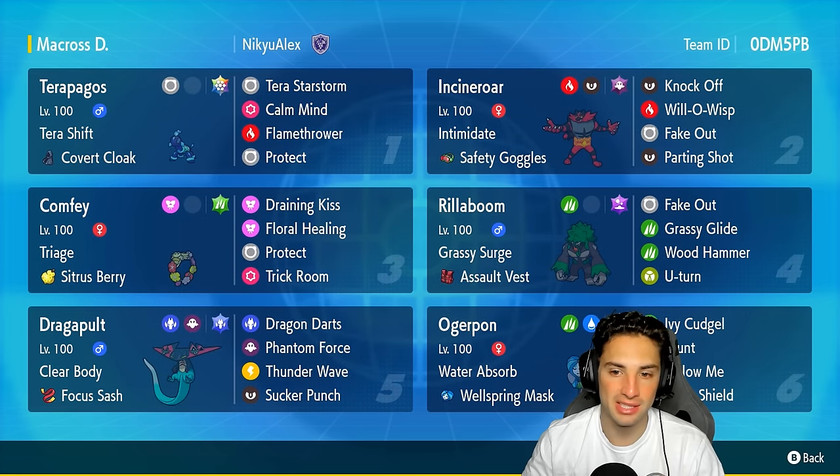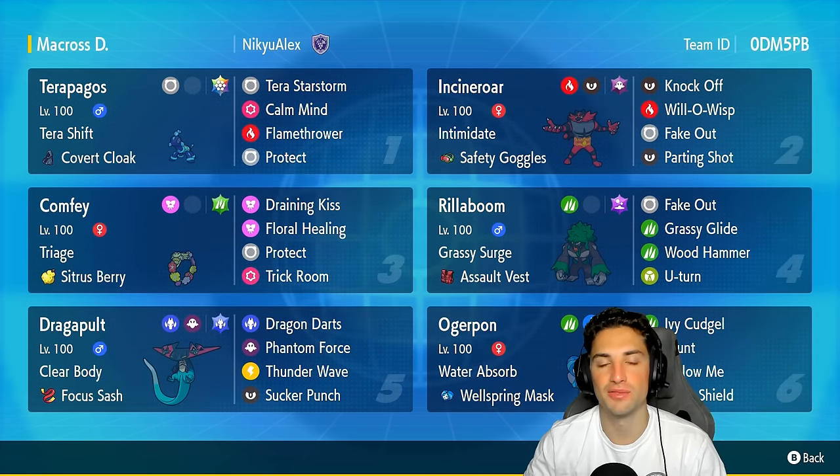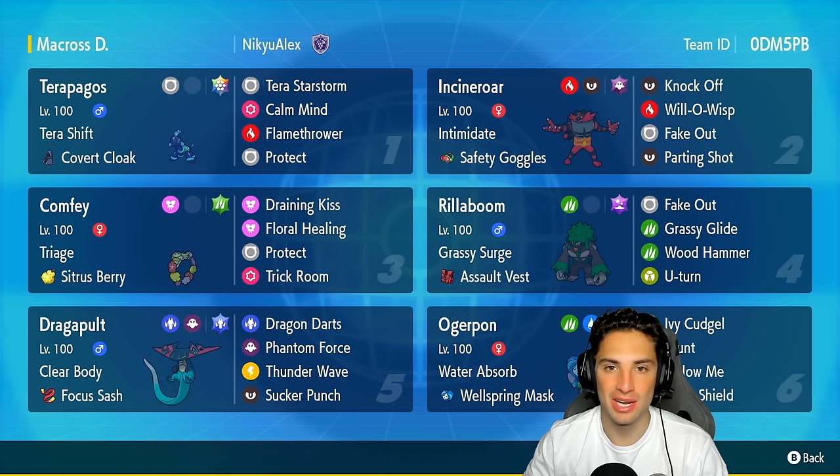Our final four Pokemon are all pretty meta. We've got Incineroar doing Incineroar things, we got Ogerpon and Comfey. Comfey is a little bit more of an off-meta pick but it serves as a great healer and great support Pokemon next to Terrapagos. Ogerpon is a great physical attacker, and Comfey is rocking Floral Healing — just sit on the field with Terrapagos all day, constantly heal it up and bring us to victory. You can find the rental code in the top right-hand corner.